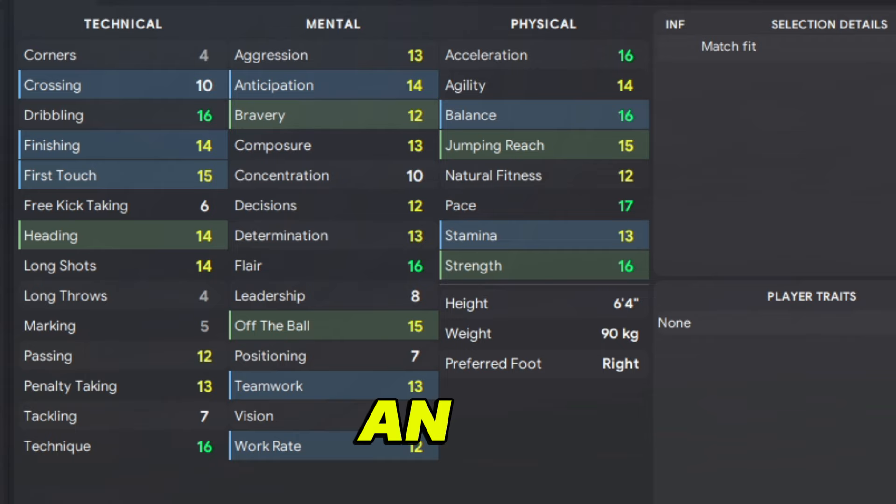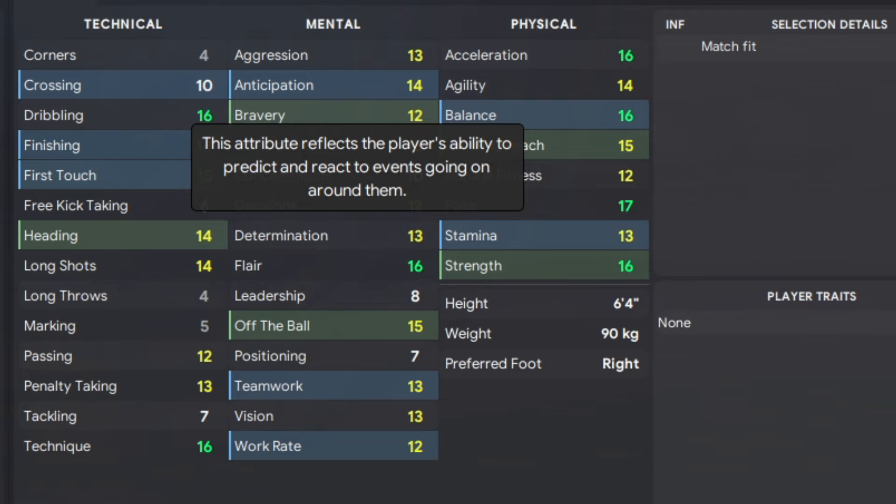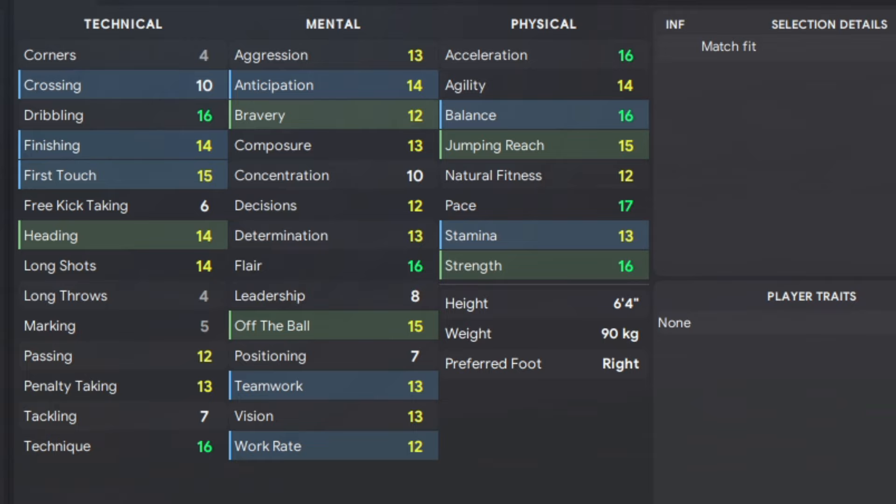Mentally it's anticipation and bravery — really important considering he's going to be going up for quite a lot of headers if he is the target. Off the ball, teamwork, work rate — no problem with those. I would love to add in a bit of decision making as well, and composure wouldn't go amiss. Physicality is all about the wide target forward: balance, jumping reach, stamina, strength — we'll tick all those boxes.